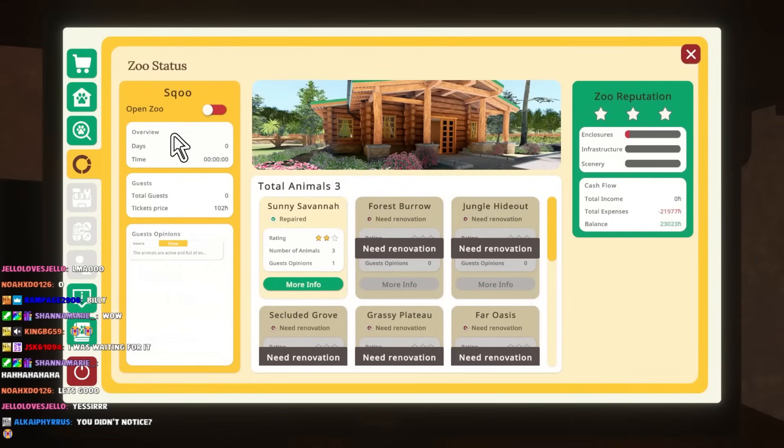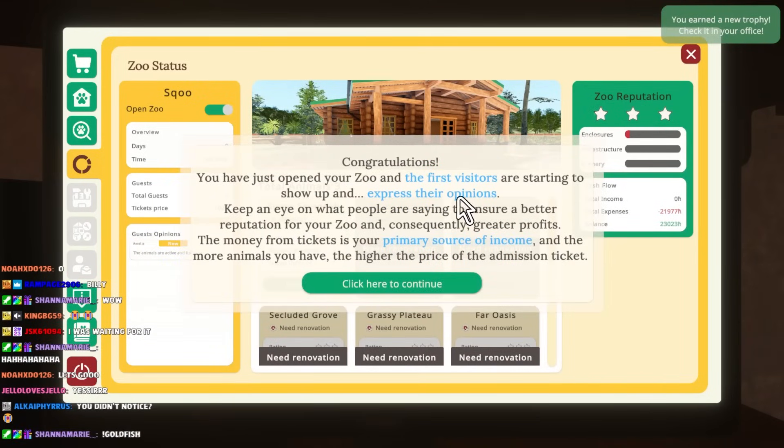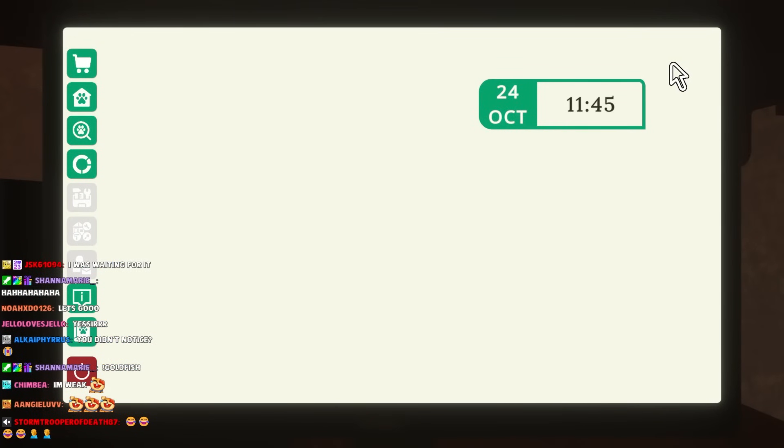Shaquille O'Neal spelled the worst way possible. Congratulations, you have just opened your zoo! The first visitors are starting to show up and express their opinions. Keep an eye on what people are saying to ensure a better reputation. The money from tickets is your primary source of income, and the more animals you have, the higher the price of admission tickets. Well, how much does it cost to get in? You didn't tell me. Wait for the first reviews.